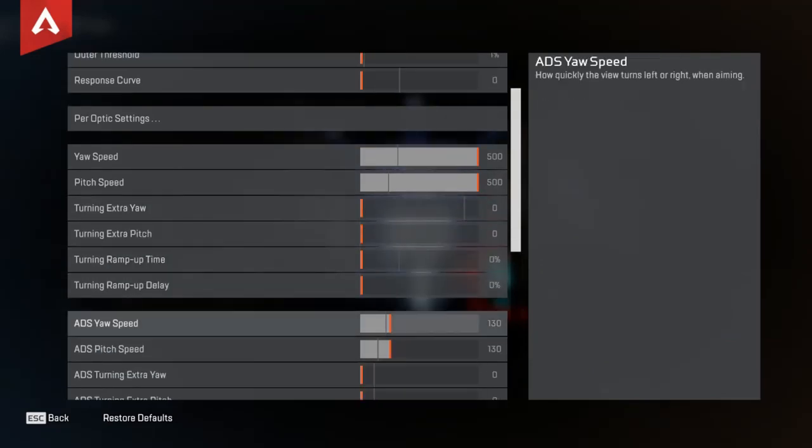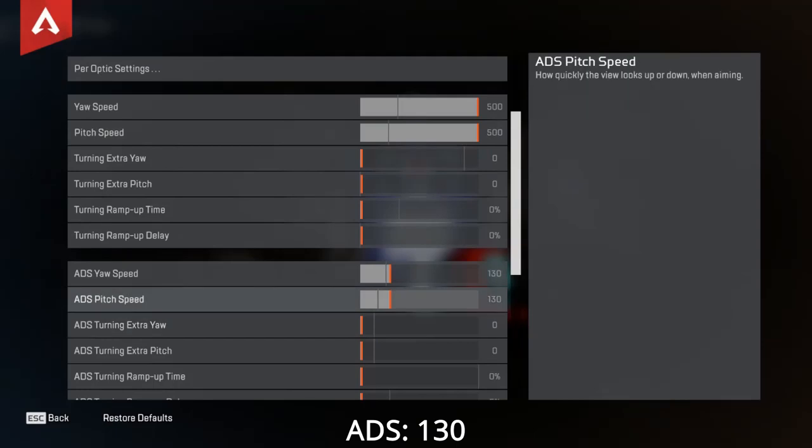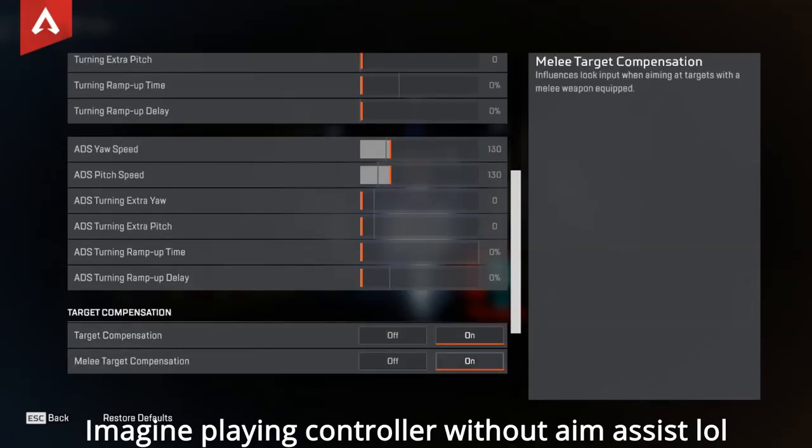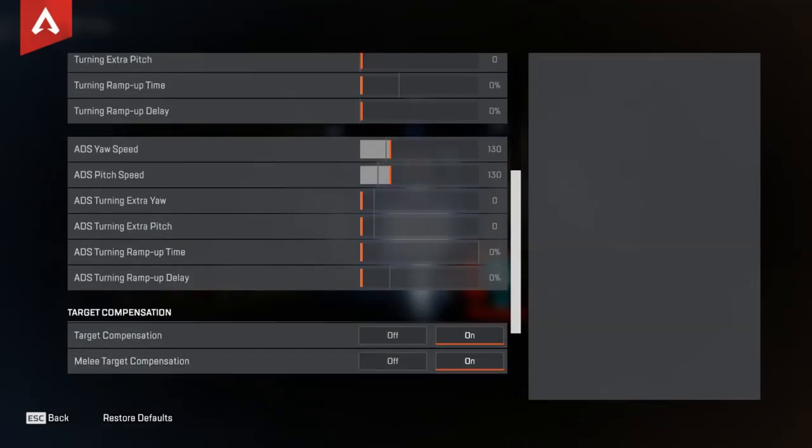Everything else: zero. ADS speed can be a lot lower, because if your sense is too high, you're going to lose your aim assist when you ADS. And obviously you want target compensation — that's your aim assist — you want that on. Melee target compensation, obviously you want that on.